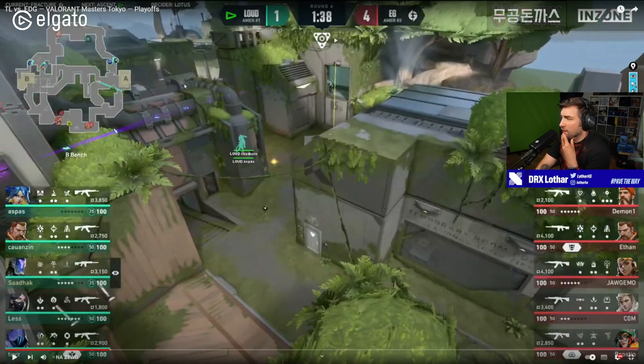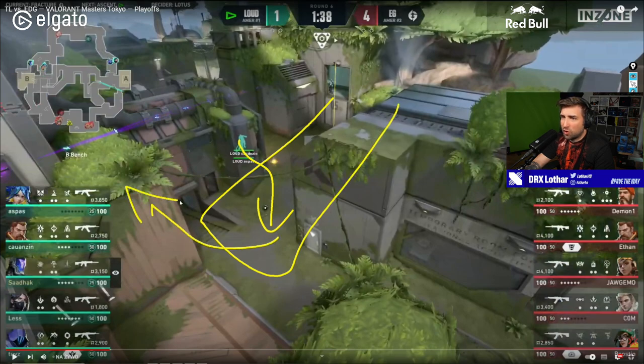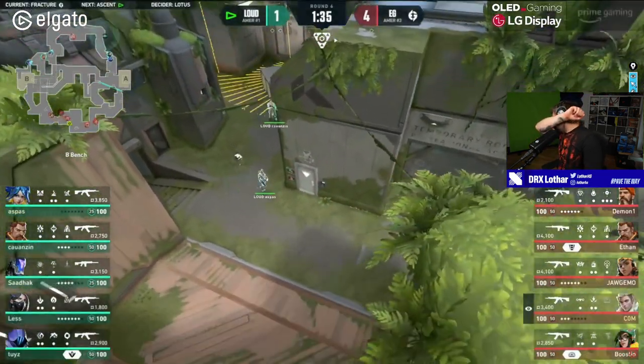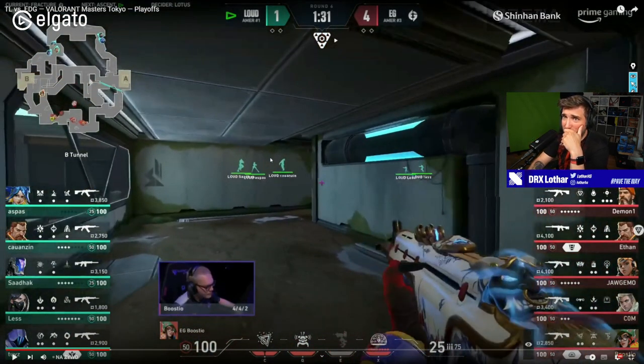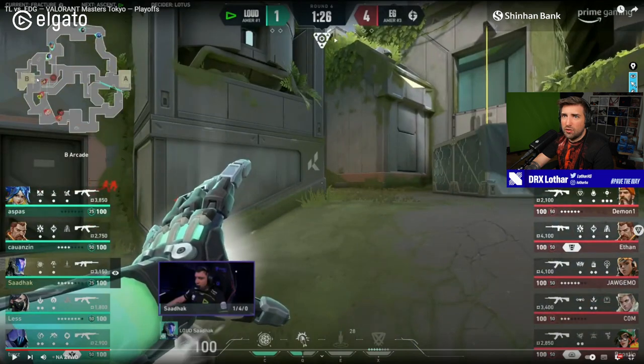They have the Killjoy Lockdown and Ethan's Rolling Thunder. Most teams use the Killjoy Lockdown in B Underground for some reason. This is why you see Loud going into Arcade — they want to take the space and have the possibility of going into Underground to counter that ultimate. But that's not something EG is going to do. Com literally confirmed that with this arrow — they know Loud pushed into Arcade, most likely leaving B defenseless. That is so well read by EG.